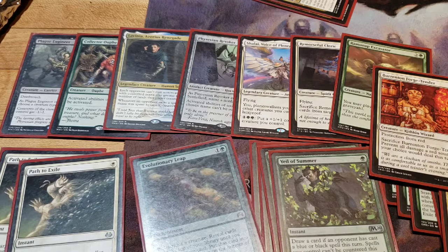To round out the 15, we got seven non-creature spells: four Veil of Summer against discard decks and counter decks, one Evolutionary Leap — though I think that should be some more value-oriented creature — and two Path to Exile to interact with creatures on the other side.